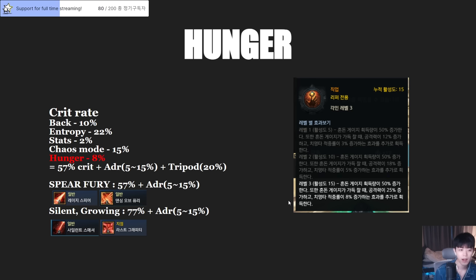At level 3, before it was 30% damage multiplier up. But now it is 25% damage up with 8% critical rate. So including back attack 10%, Entropy 22%, a base 2%, Chaos Mode 15%, and Hunger's 8% — total is 57% critical rate.